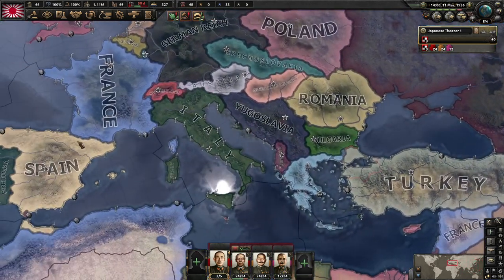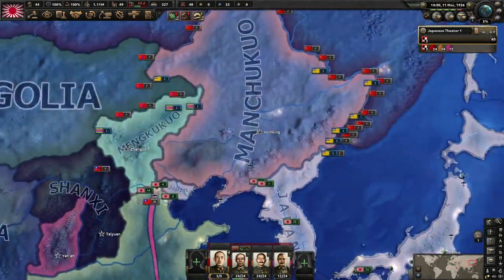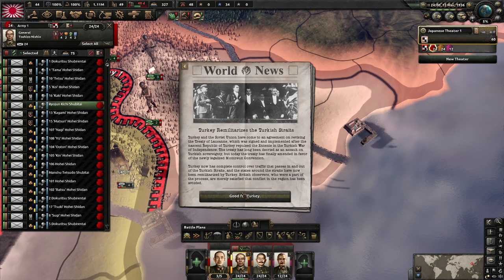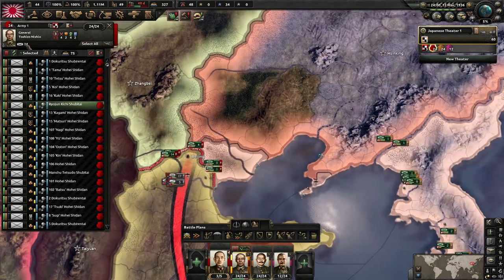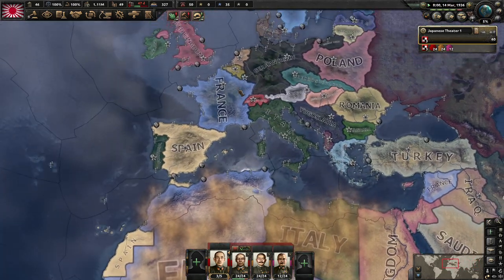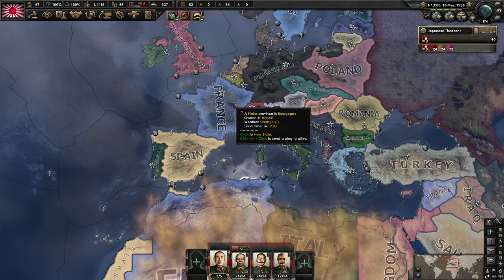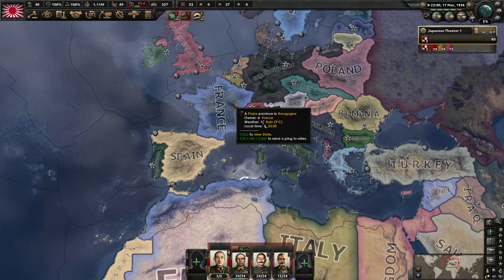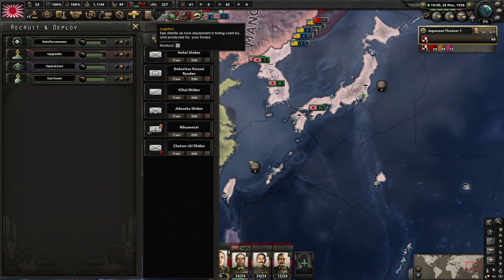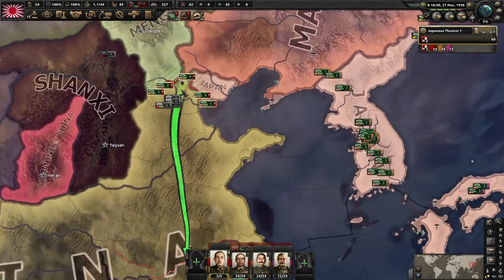We can probably send some volunteers to Spain. We'll get three guys, send a general over there — that'll be the plan. We'll get tons of XP there, farm the Spanish Civil War, and then make some 40-width divisions. Normally I'd make some marine divisions too, but unfortunately we're going to have a lack of guns so we'll have to ignore that for now.